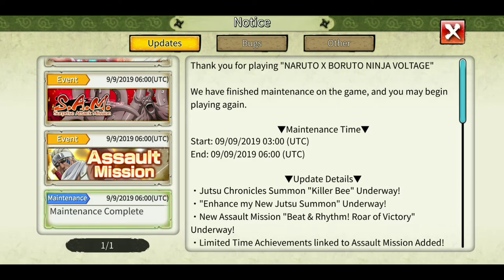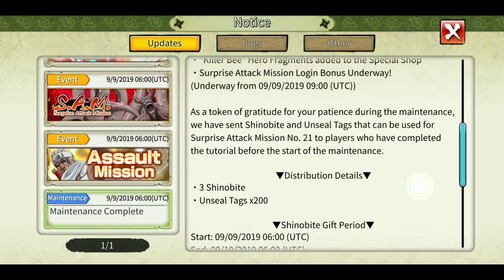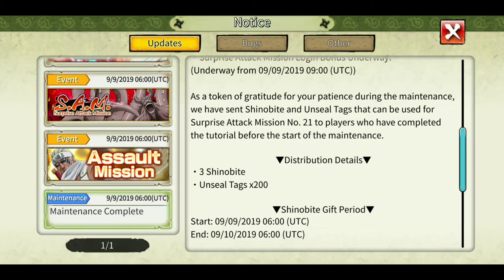Hey, what's up guys, Indian Sense here, welcome to another episode of Ninja Voltage. The round of missions has ended and we have Sand number 21 with us. Let's have a quick look at the notices: maintenance is done, update details, jutsu conical summon enhance, new assault mission, limited time achievements, Sand number 21 hero fragments, surprise attack mission, login bonus underway. Three Shinobites, unzeal attacks 200, thank you.